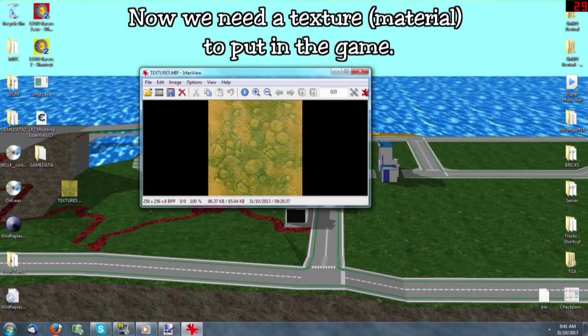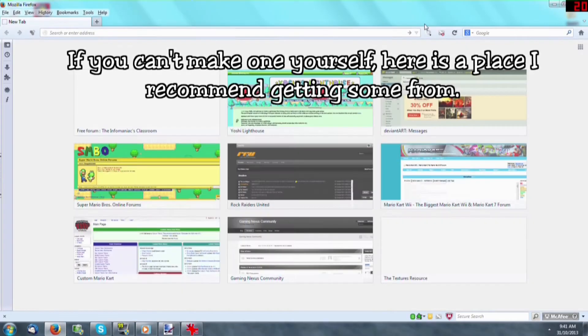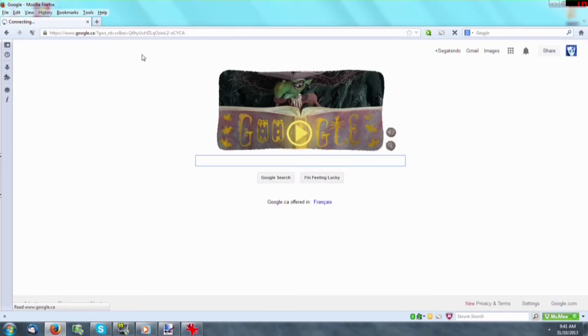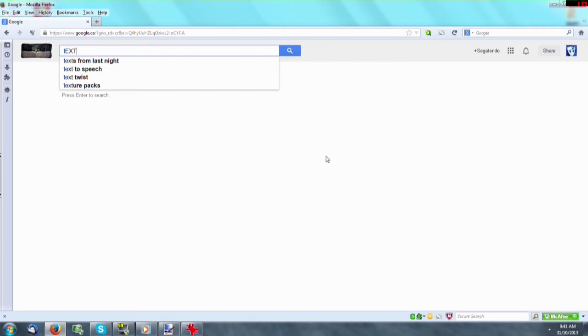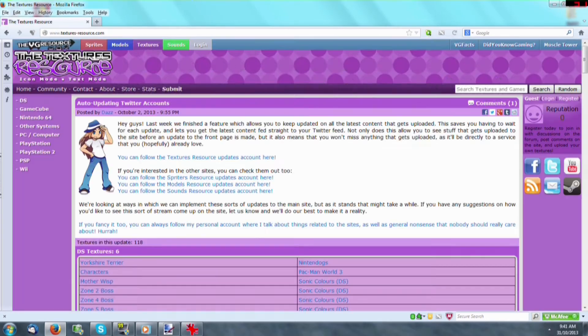Now we need a texture to put in the game. If you can't make one yourself, here's a place I recommend getting some from. These are assets from other games, so materials will be looping.